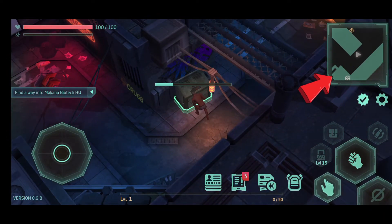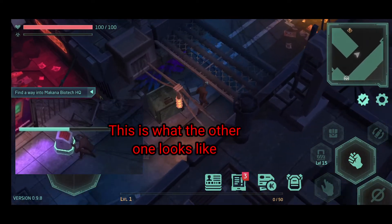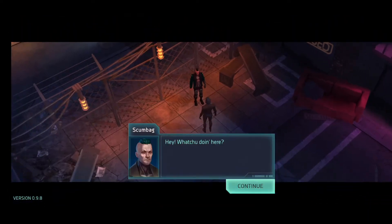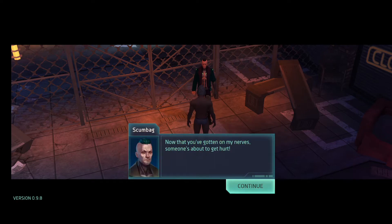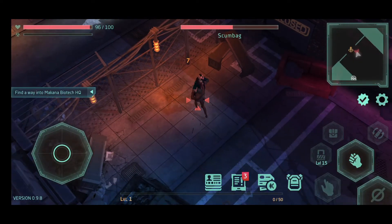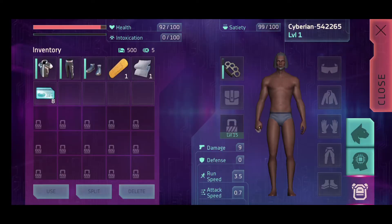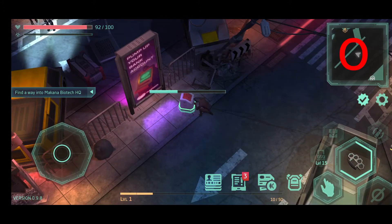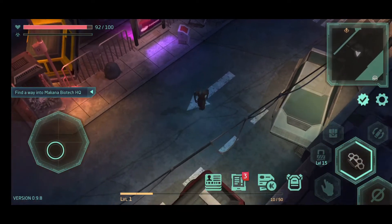There are two types of lockers or lootable things in the game that you can't see on the map. As you can see, you cannot see this on the map, so you have to keep your eyes open. There's a green one and a red one. When you get the knuckles off an enemy, equip it straight away — any weapon is better than no weapon at this point. This is the second lootable thing you cannot see on the map, so make sure not to miss these.